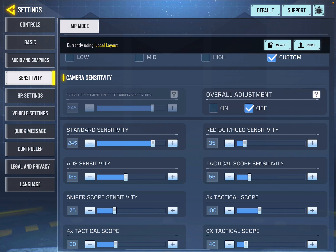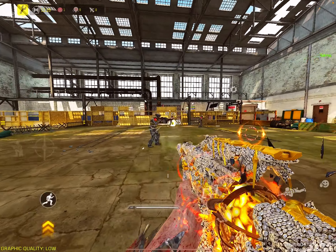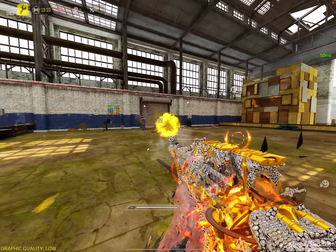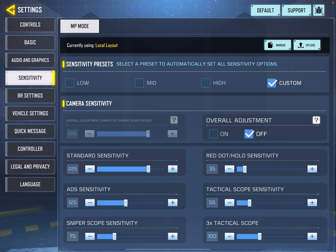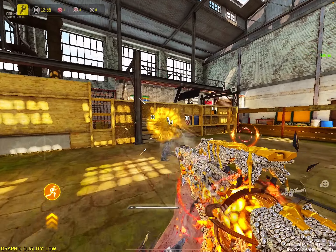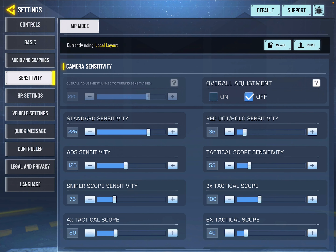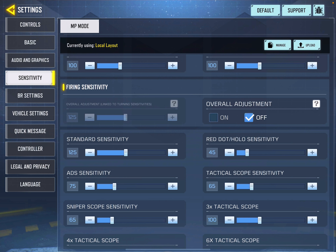I recommend that if your left-right or up-down movement is too slow, increase your standard sensitivity. If it's too high to control, reduce it. For mobile phone users, a good range is around 75 to 85. For iPad users, I use around 200 to 250 — higher sensitivity works well on a larger screen. Find the perfect value for your device and adjust accordingly.